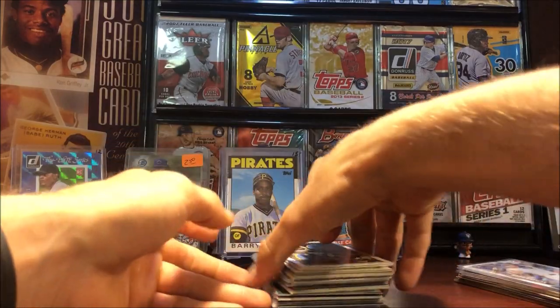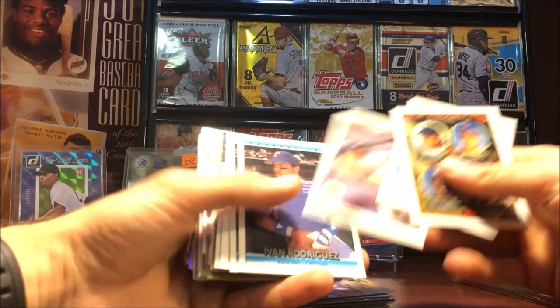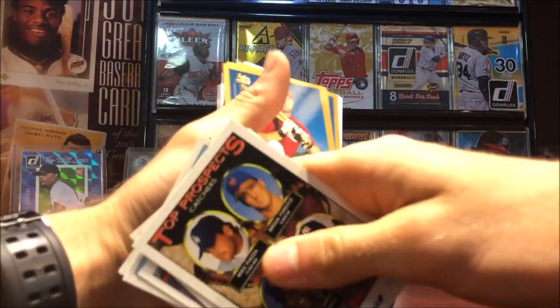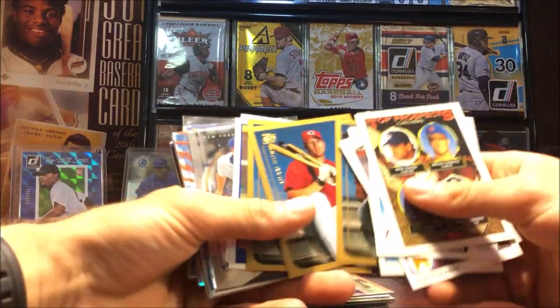Mike Piazza top prospect, Jim Edmonds, Juan Gonzalez, Alex Rodriguez. Adam Dunn rookie from 99 Topps Traded — got a few of those.